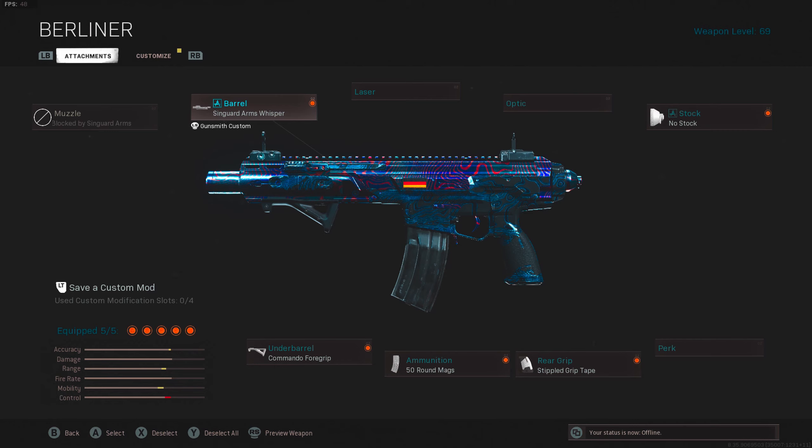I've used many different types of class setups for this Kilo, and I find that this is probably the most well-balanced setup. Let me know in the comment section down below what you guys think of this setup, or if you guys have any alternative setups that I could try out.